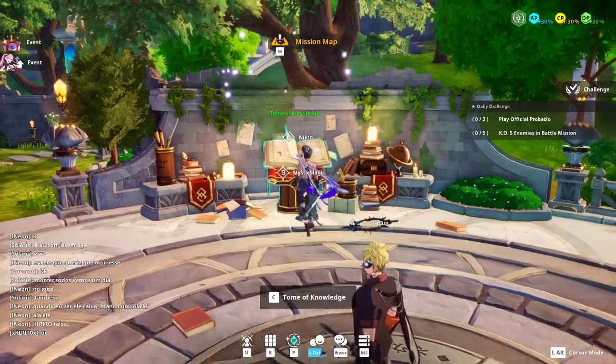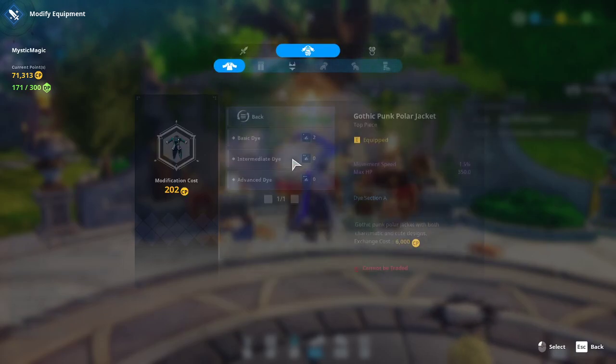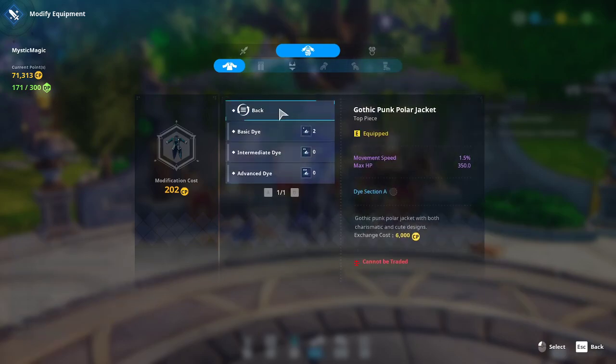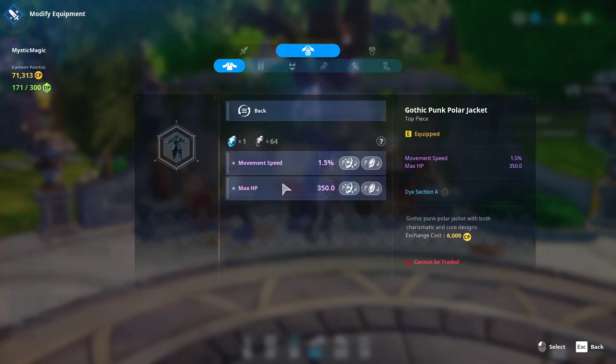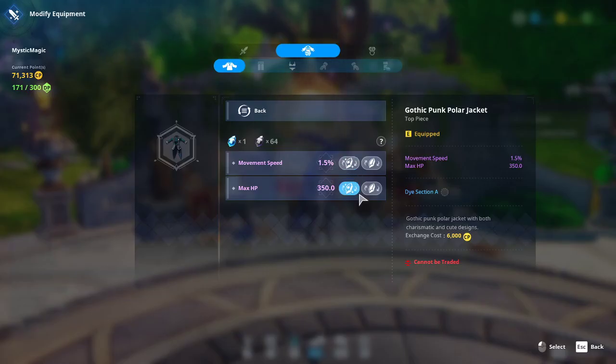The Tome of Knowledge is where you dye your costumes — change the color — and also where you roll your stats using magic stones.